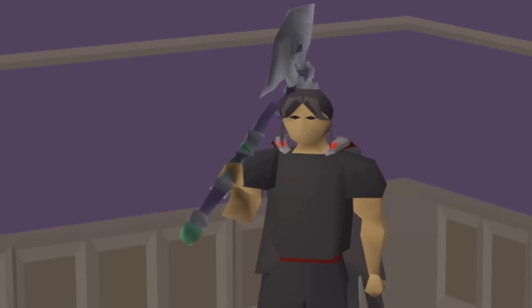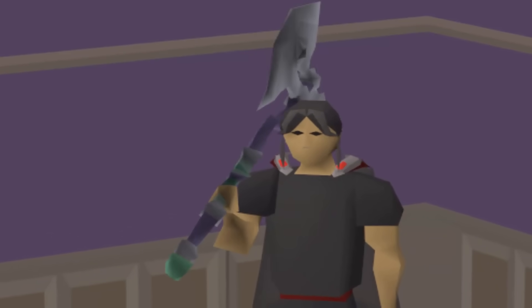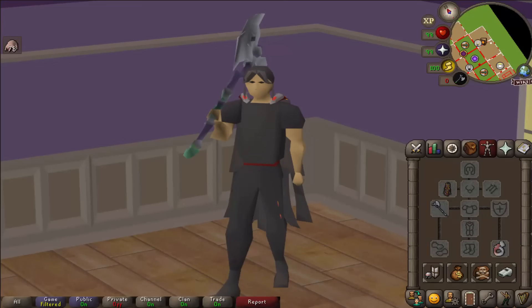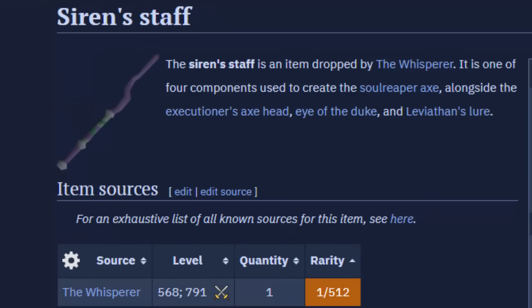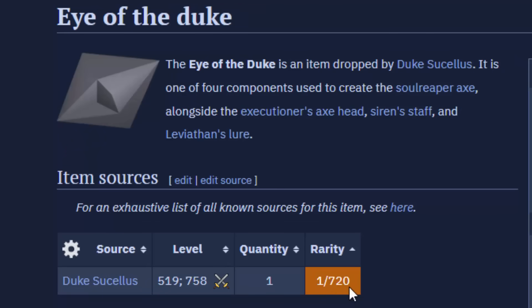The axe is obtained through the Desert Treasure 2 bosses. Each boss drops one component and there are four bosses, so you need four components plus 2000 blood runes to make one. Importantly, the pieces are untradeable - unlike the Voidwaker, one person has to go around all the bosses and get each bit individually. On average you're looking at 768 Leviathan kills, 512 Whisperer kills, 1088 Vardorvis kills, and 720 Duke kills - some pretty big dedication.